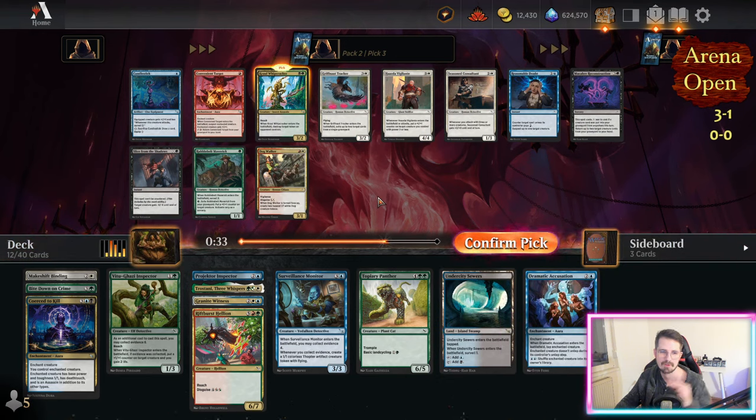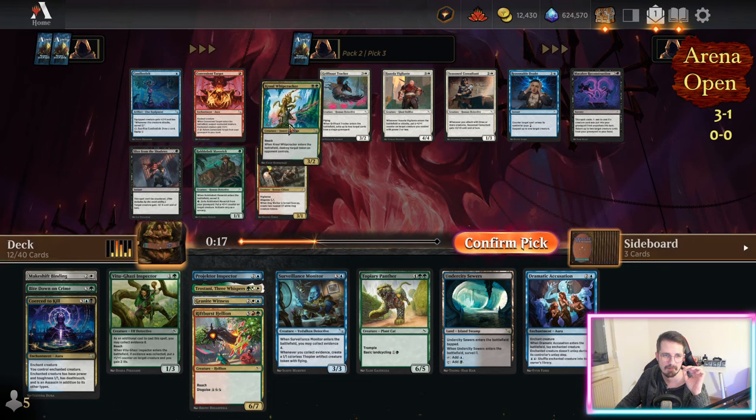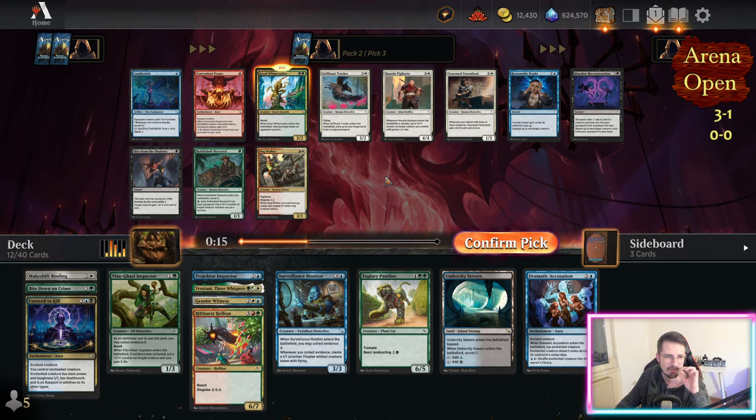It also looks like I'm splashing for black. I don't think I'm taking the dog walker — white was so heavily taken that I don't think I'm gonna wheel anything in white. I was getting nothing. Basically every white card was gone. I think this has a high chance of making the deck — dog walker is good.